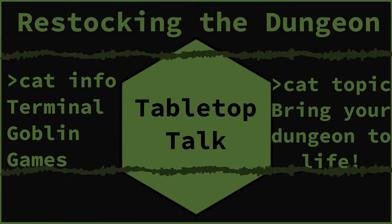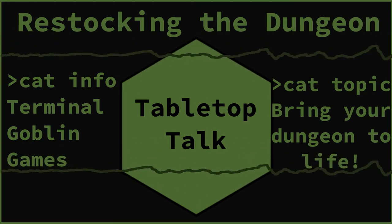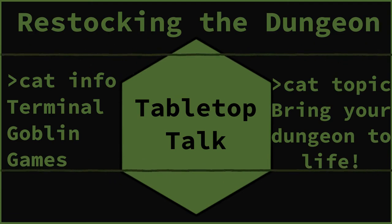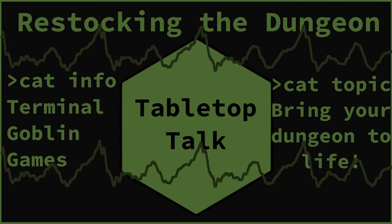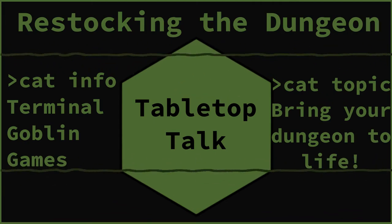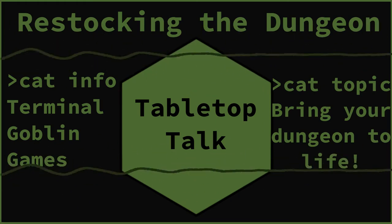I'll talk about two different ways in which I employ this. The first is based on time away from the dungeon and rolling. This way it can surprise you as the DM just as much as it could as a player. What I do is each week the players spend outside of the dungeon, I have an X-in-6 chance starting at 2. So after one week there is a 2-in-6 chance for a room to be restocked. Each subsequent week I add one to that chance, up to a max of 5-in-6, and roll each week for each cleared and empty room.